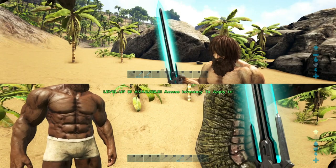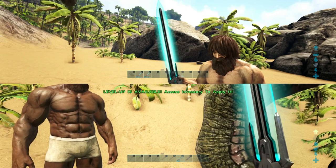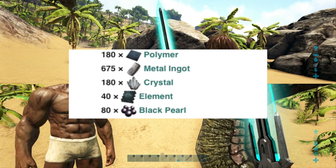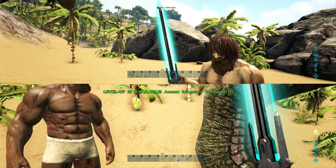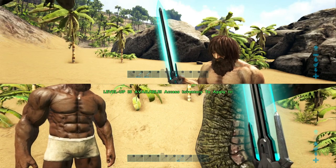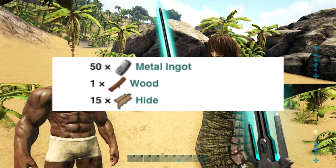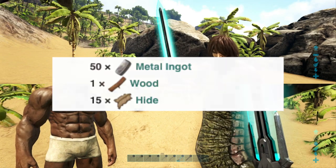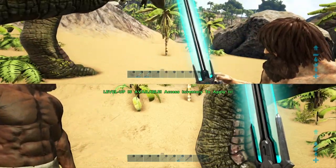Next up, the crafting cost of the tech sword — and you'd be surprised at how much it costs. All up, it costs 180 polymer, 675 metal ingots, 180 crystal, 40 elements, and 80 black pearls. On top of that, you need the tech replicator to craft it. Whereas the metal primitive sword only requires 50 metal ingots, 1 wood, and 15 hide — a huge difference in resource cost for roughly 110 more damage plus the cool-looking sword and charge attack.